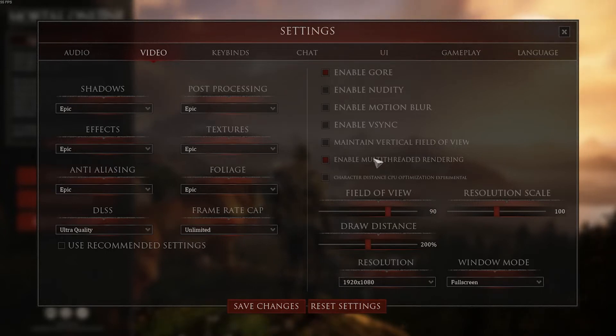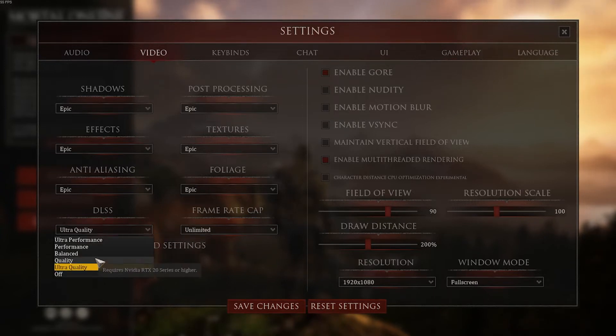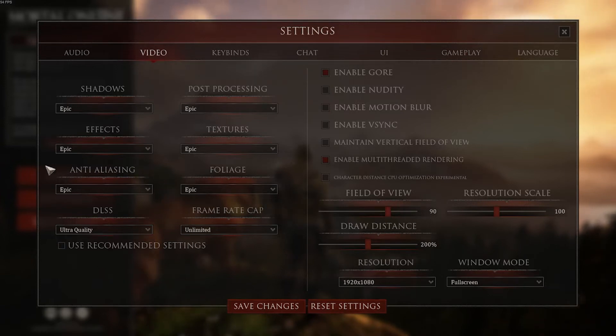I've ensured that enable multi-threaded rendering is on. This is big if you have a modern CPU. I do play in full screen — I tested windowed borderless and didn't see much of a difference, but my system tends to run better on full screen. One thing the use recommended settings button does not do is turn DLSS on. If you have an Nvidia RTX card of 2000 series or higher, you can use this and it will greatly help your performance. I found ultra quality has been the best for me. Also note that anti-aliasing is not something you can change once you are in game — this will gray out. So you want to make sure this one is figured out before you get into the game.